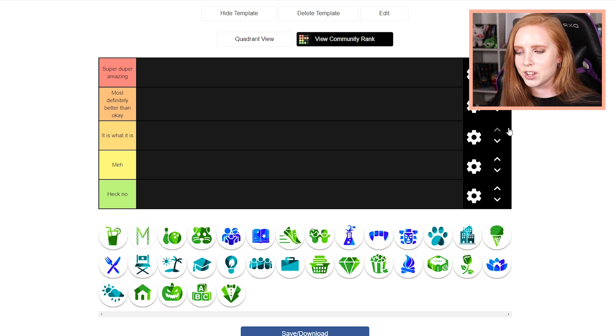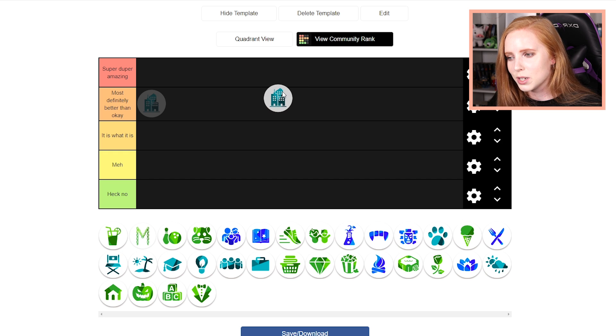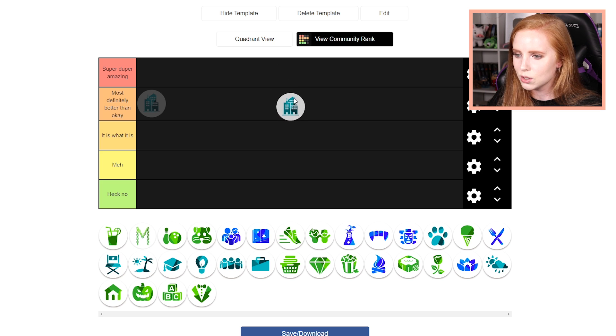So I think we should start out with the expansion packs. I'm going to have to think really hard on this because there's a lot of stuff from the different packs that I actually use. I just feel like some of them are maybe a little bit less useful than others, but now that I'm not in game, I'm having slight issues remembering which packs it is. I think City Living is definitely... is it Super Duper Amazing or is it Most Definitely Better Than Okay? I don't really know.